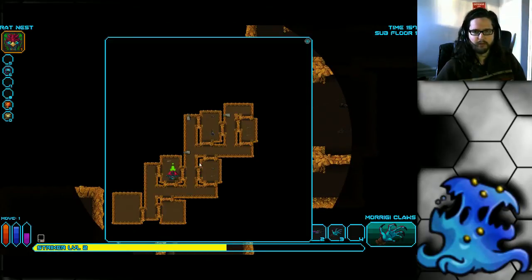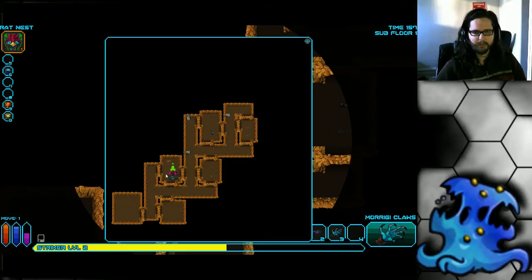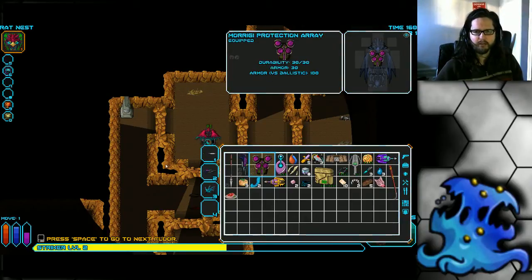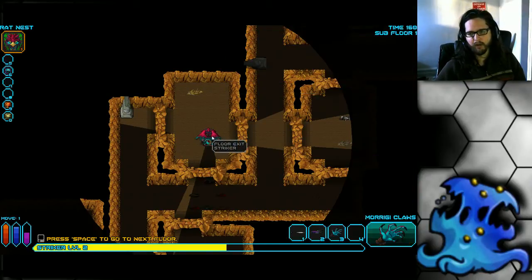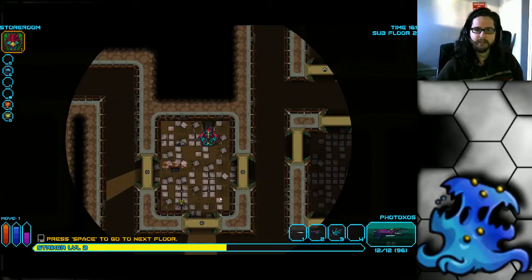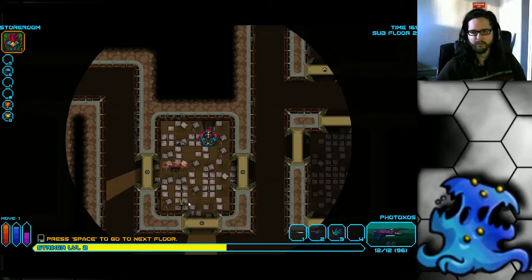Usually I would explore the rest of the floor — do not skip the floor. But for tutorial's sake, we're just jumping to the next floor. A good tactic for starting your next floor is to put on your armor. Not really necessary this early, but later on — put on your armor and start the new floor. If there are enemies that use ballistics, keep it on; if not, take it off and start fighting.